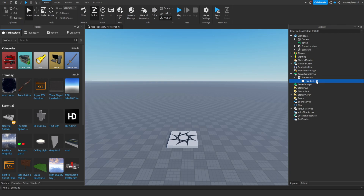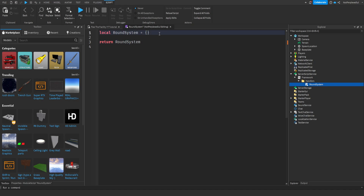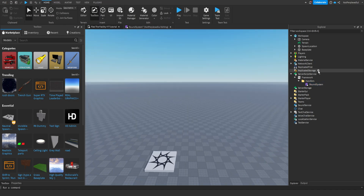I'll add a handler folder and a ModuleScript, and this is going to be the round system. Before I do this, I'm going to do some stuff in ReplicatedStorage.